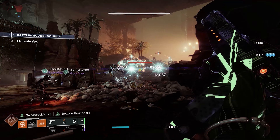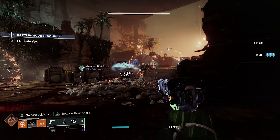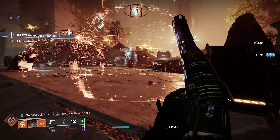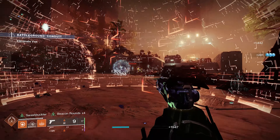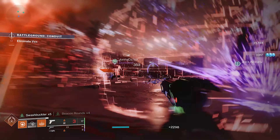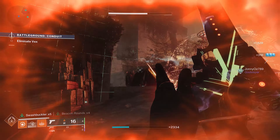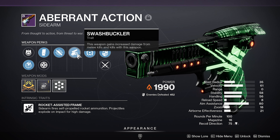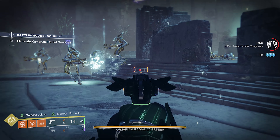The first thing I want to show is how good beacon rounds actually are. Beacon rounds let you hipfire at targets whether they're in the air — airborne targets, things like Shriekers, things hiding on a rooftop sniping — you can just hipfire beacon rounds and it feels really good. And swashbuckler — this weapon gains increased damage from melee kills and kills with this weapon.